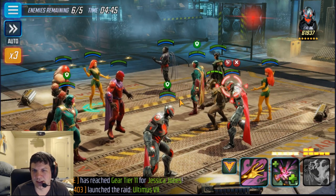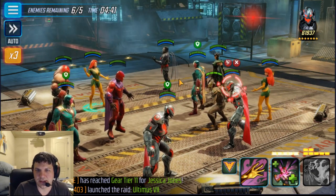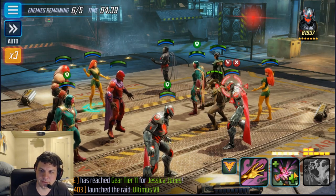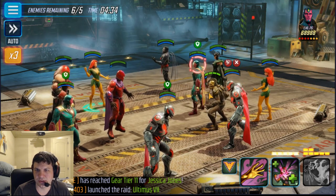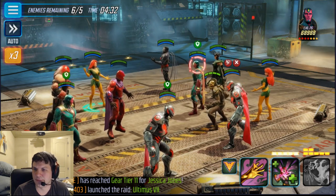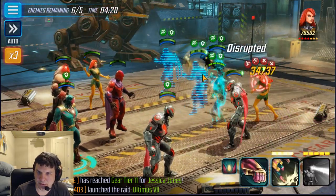Now the key here is Sinister will actually clone a Phoenix if I use my special, so I don't want to do that. And instead, since there's a Vision here and he's got two-turn defense up, I'm just going to try to dispel that, which didn't land.